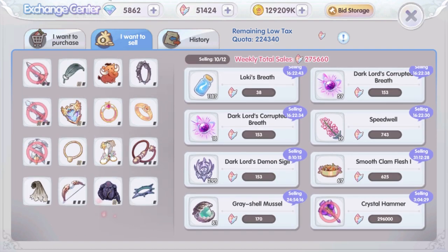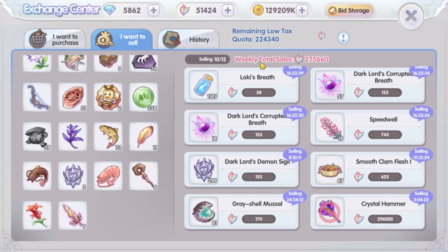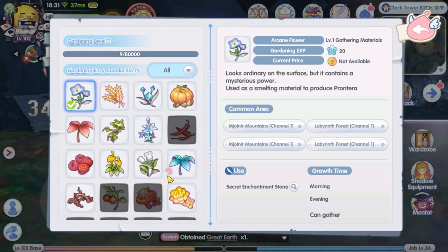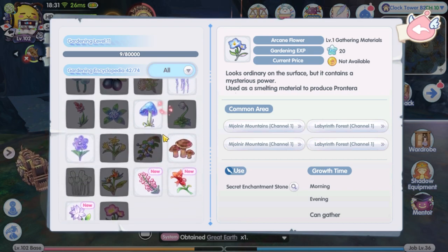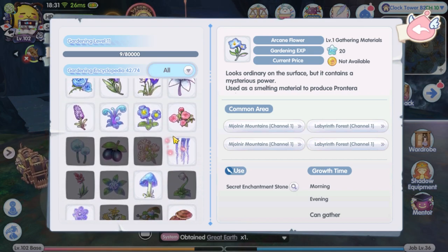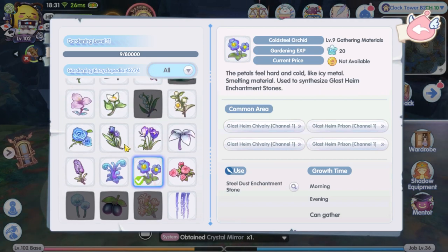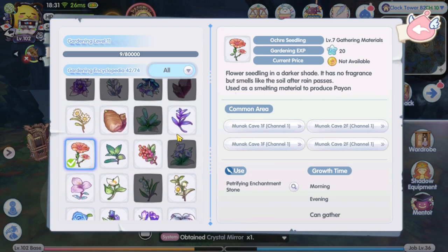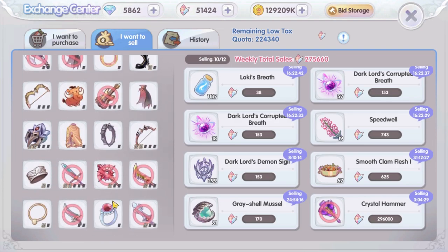As for what items to put at the exchange center, I'm sure you have your own list. But for me, my favorite item to sell is flowers. I shared about this in comments, and some replied with disbelief that I can get 1 million crystals weekly with just flowers. But yes, I can get 1 million crystals every week from just selling flowers — or at least I could until the exchange center prices got messed up.